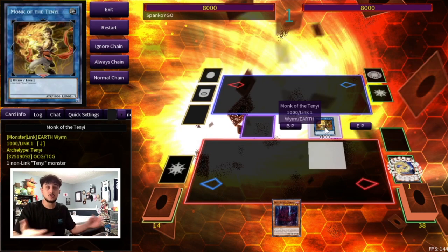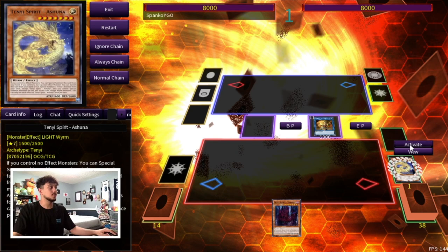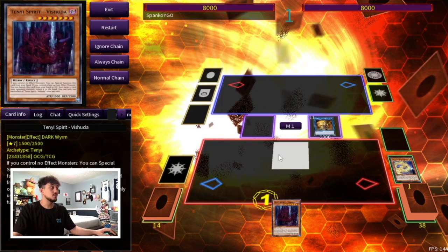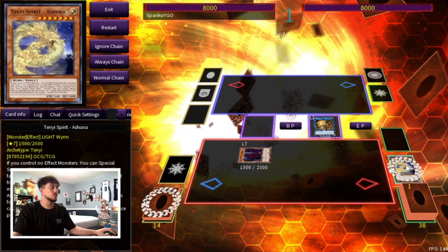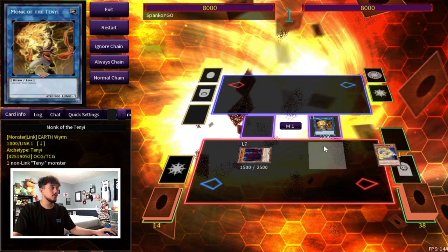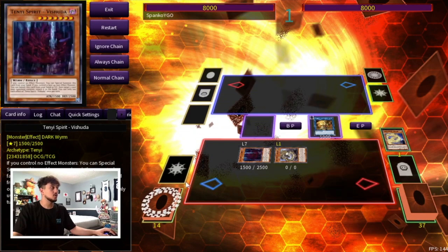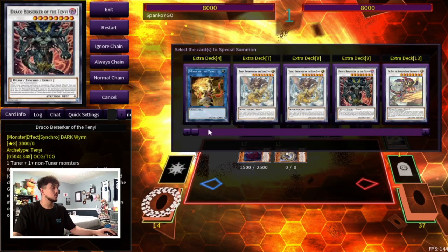If your opponent doesn't draw any Bistials, that's a very relevant thing. Some people don't play the Bistial monsters, so this combo is really important to know. What you're going to do is before you activate the Arshuna effect, you're going to activate Arshuna to special summon itself because you control no effect monsters. And because you control a non-effect monster, you can use the Arshuna to summon the Adhara here. Then Adhara and Arshuna together are going to let you go into your Qixiao, and Qixiao is really important.